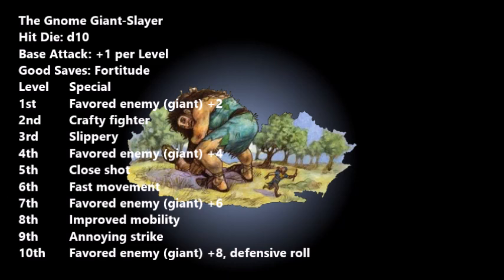At level three you gain Slippery. If you're grappled by a creature at least two size categories larger, you can add your class level as a bonus on checks to escape grappling. You can also move through an area occupied by a creature two size categories larger without issue — normally you can only do that if they're three size categories larger. This lets you move right through a giant's space, which fits the underfoot playstyle perfectly.